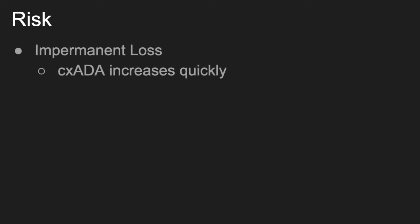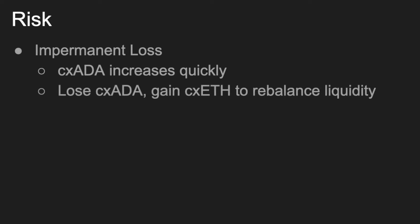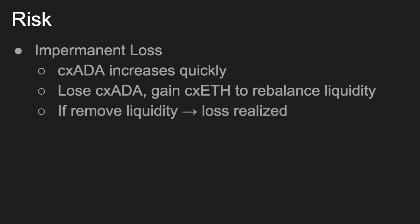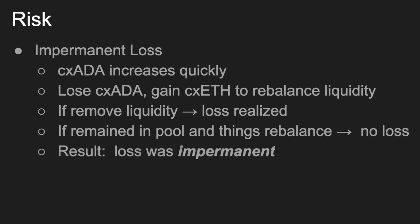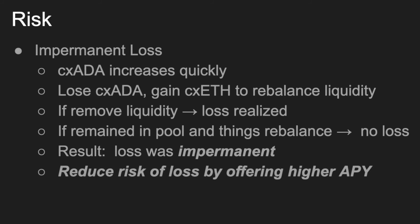All of this doesn't come without risk — the risk of impermanent loss. Let's look at an example to see what this is. Let's say the CXATA that we provided increases quickly relative to the CXETH. Well, then we're going to lose some CXATA and gain CXETH to rebalance the liquidity that we are providing. If we cash out now and remove our liquidity, we would realize that loss. But if we left those two tokens and the liquidity associated with them in the pool, and if things balanced out over time, then there would be no loss — so that's why they call it impermanent loss. Of course, to help offset this risk, we are provided with a higher annual percentage yield.